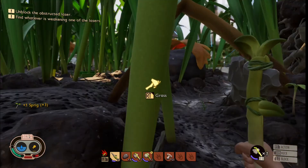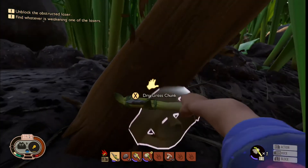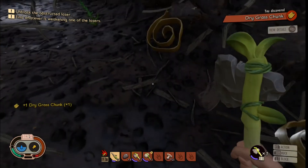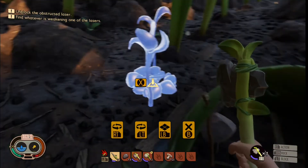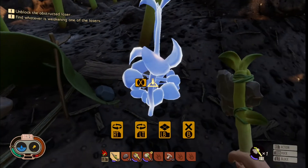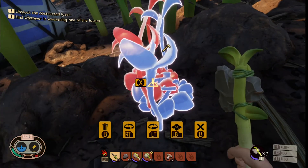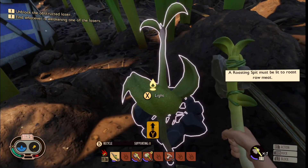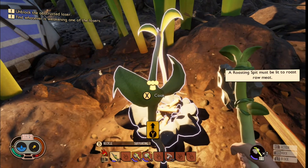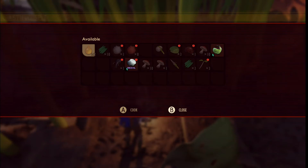Dried grass — that's not dried grass, this is dried grass, yep. And now I can actually build it — bam! Light cook — yes, yes, yes! Now I'm cooking both.